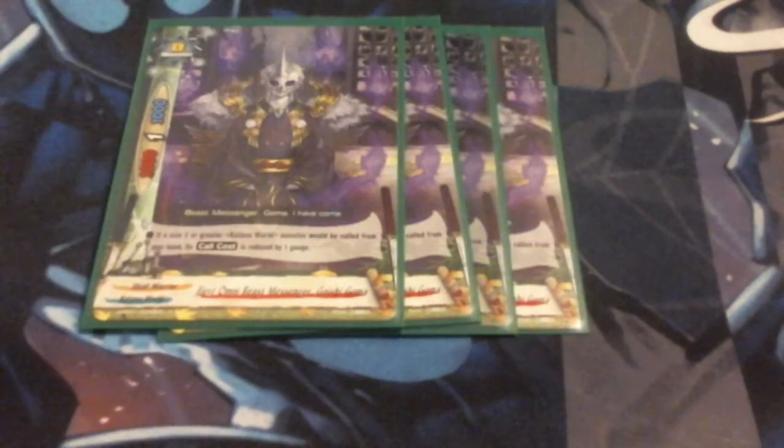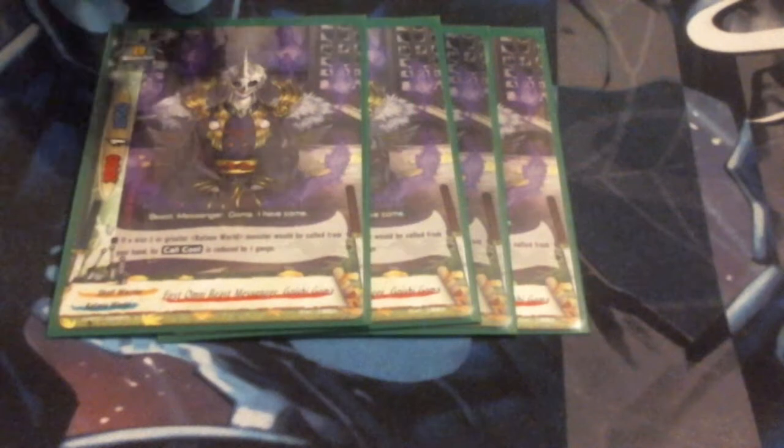And that is Goshi Goma. He lowers the call cost by one for any Katana World card that is a size two or greater. Since he's a size zero, he can just sit out on the field. He actually has okay stats for zero at a 2-1-2. He lowers the cost and helps negate a lot of call costs, because some of the Japanese Blades can be a little bit expensive.